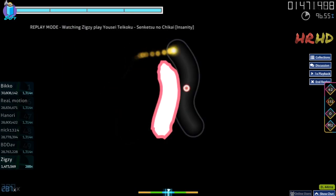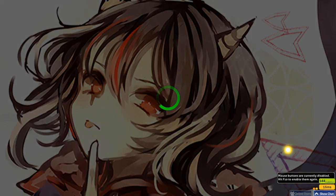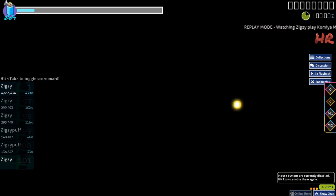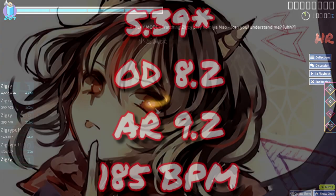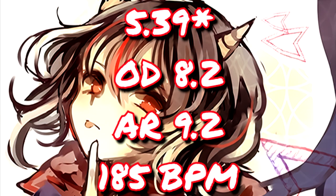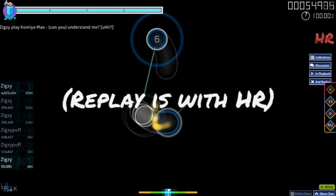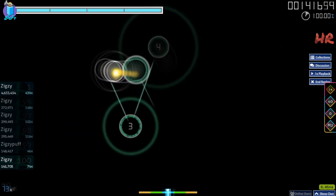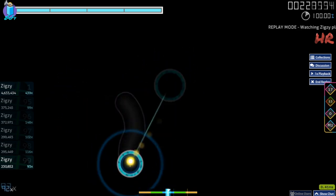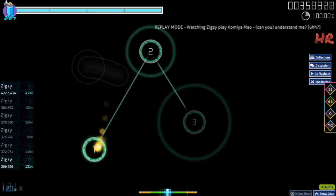Step 1. The first step to improve accuracy is to choose a simple rhythm map — something below the star rating you go for FCs on. My choice of map when I was in this position was Can You Understand Me, something that was simple jumps for me since I'd already FCed a 6-star before. This map only has single taps in it, so I found it to be the easiest thing to focus on. Keep playing these kinds of maps over and over until you get better accuracy on them. Use whatever original map you chose as a benchmark so you can measure your improvement.